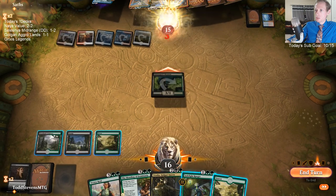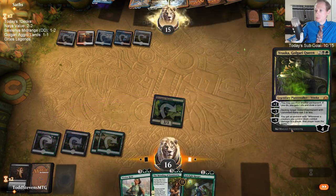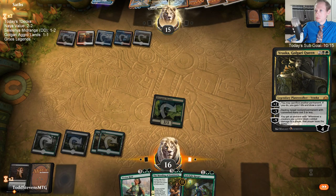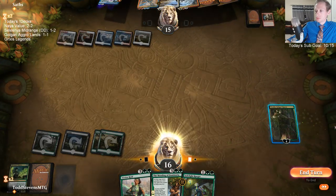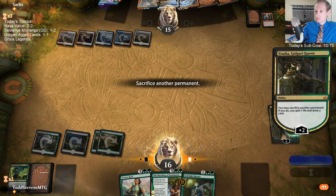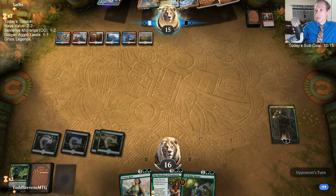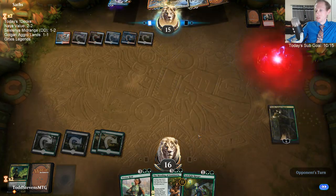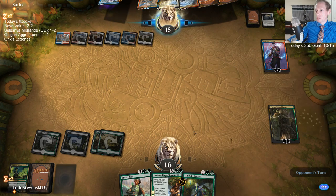They're just gonna shock this Glow Spore Shaman — what are they shocking Sacred Foundry for? What's our opponent doing? Just wanted to take the three first. I'm good at what I do — the ends justify the means. Playing the Chemister's inside main phase makes perfect sense. I liked that they did that, but shocking in Sacred Foundry was kind of weird. They had a Shock, then taking the damage, so after they took the damage I was willing to play Vivian and try to sacrifice it.